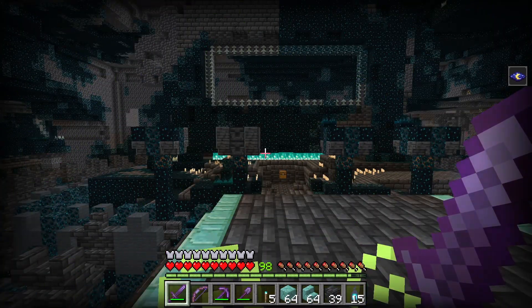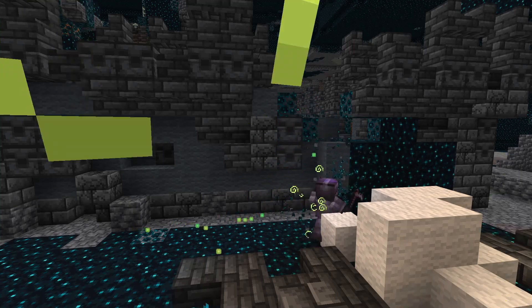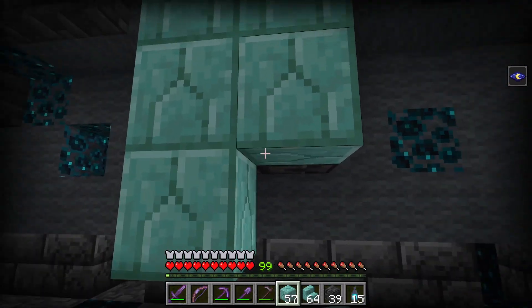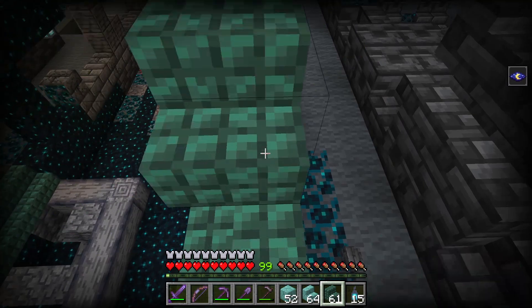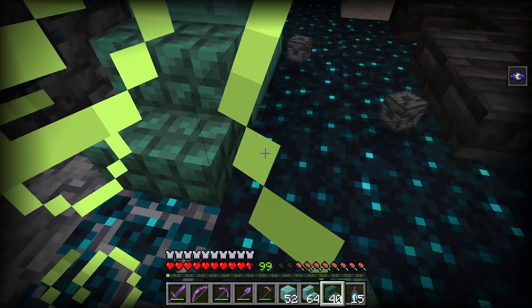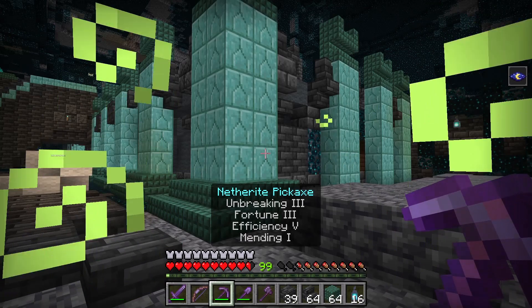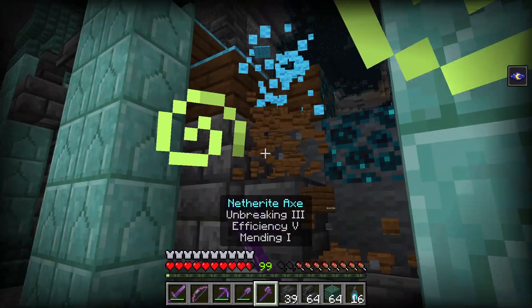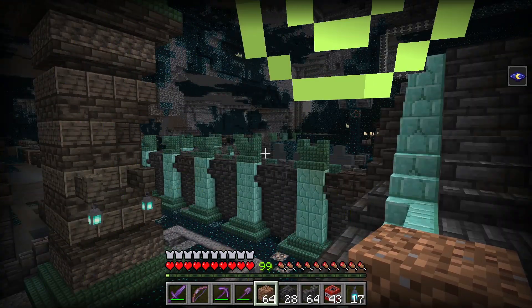Now we are going to transform the main part of this ancient city. I'm going to need to break this skulk. I want this wall to have a bunch of prismarine pillars. Now that we are done making those pillars, we are going to fill in the walls with deep slate tiles. Check this out guys, we are now done transforming the outer walls.